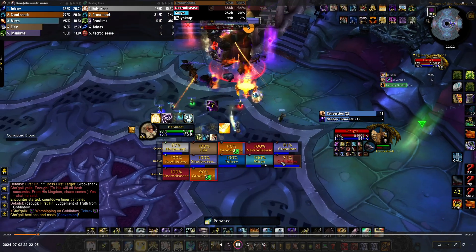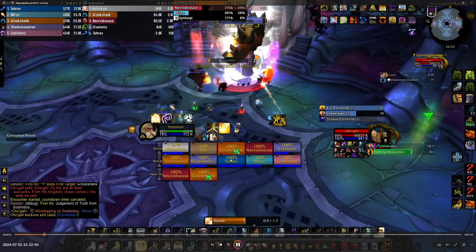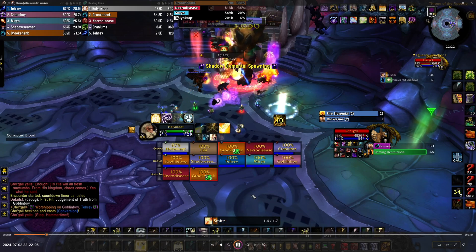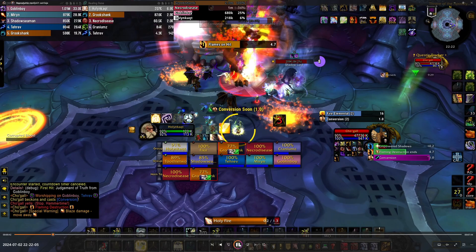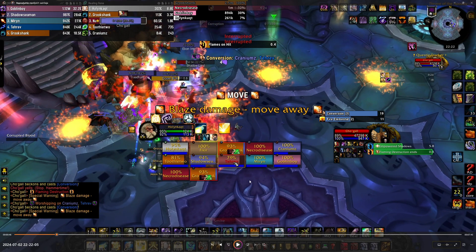I'm using Smites and Holy Fire — nothing particularly special is going on. You can also use Prayer of Mending, which is a great filler spell and very mana-efficient. It's not a big deal if you forget about it, but it's there to help you. On Chogall, a Shadow Lord will appear, meaning the tank will take a lot of damage, so I'm using Pain Suppression on it to alleviate some of the damage. You will use Pain Suppression whenever your tank needs it or when a large amount of damage is incoming.